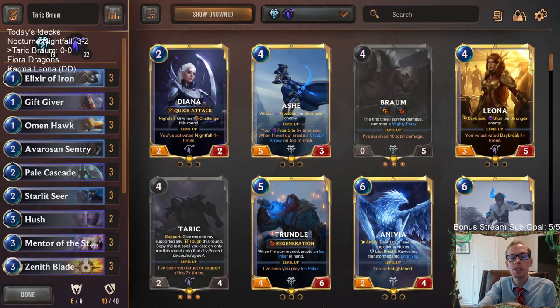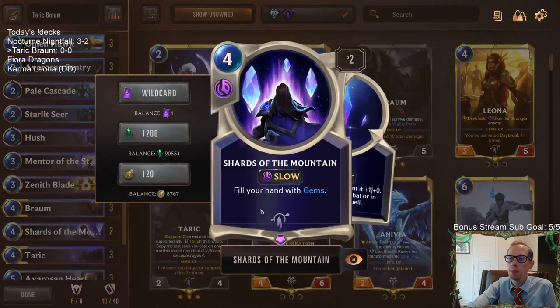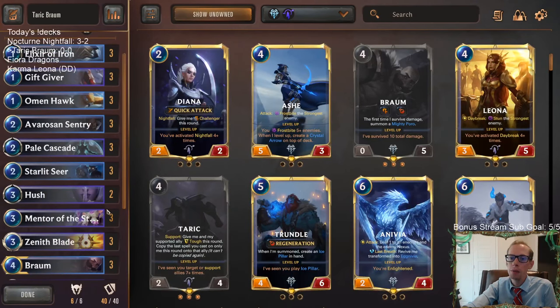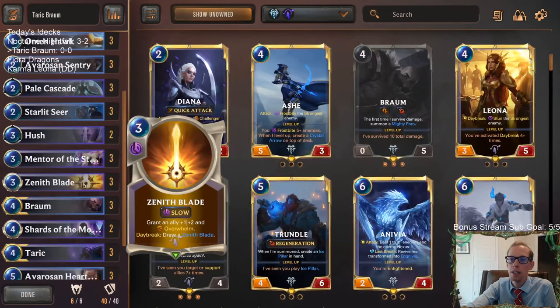Welcome everybody in Twitch chat and on YouTube for some Taric Braum. We're going to be playing Braum with a bunch of gems, Mentor of the Stones, Shards of the Mountain — two copies — filling our hand with gems, and of course Gift Givers in the one mana slot. All the gems with Starlet Seer is really cool because you can play three, four, five gems and your next ally gets a big buff — like plus three, plus three. You can really add those up.